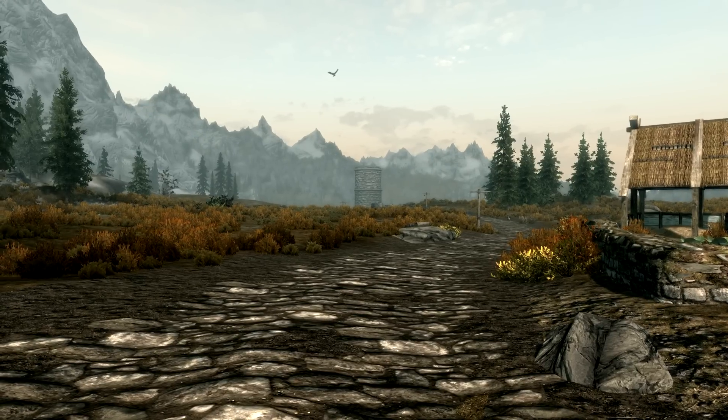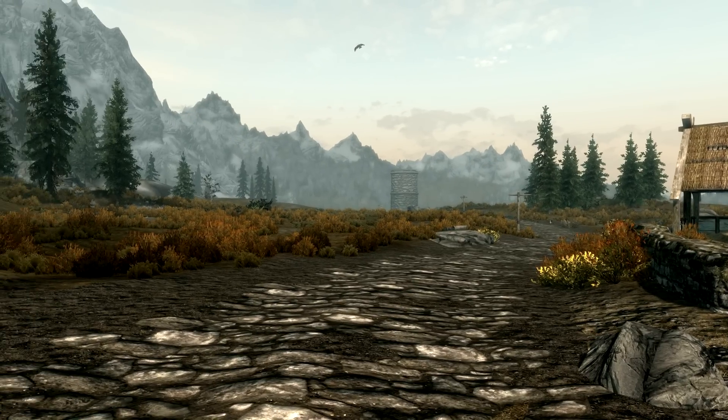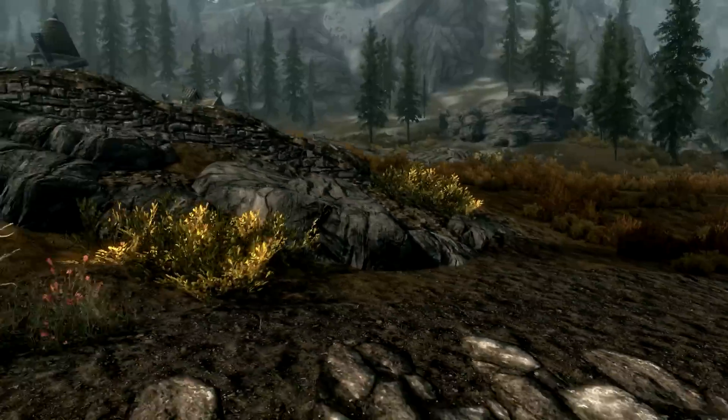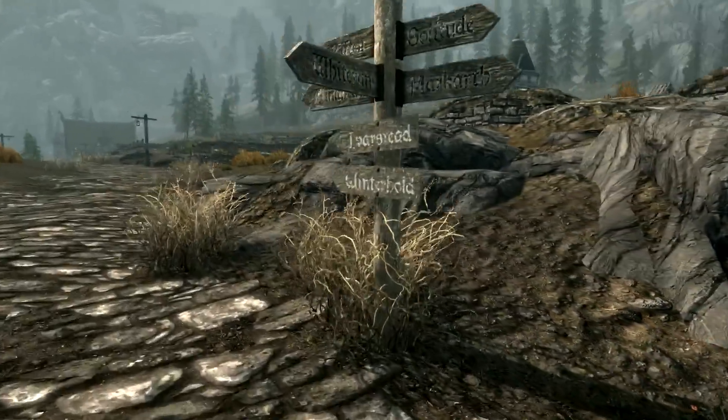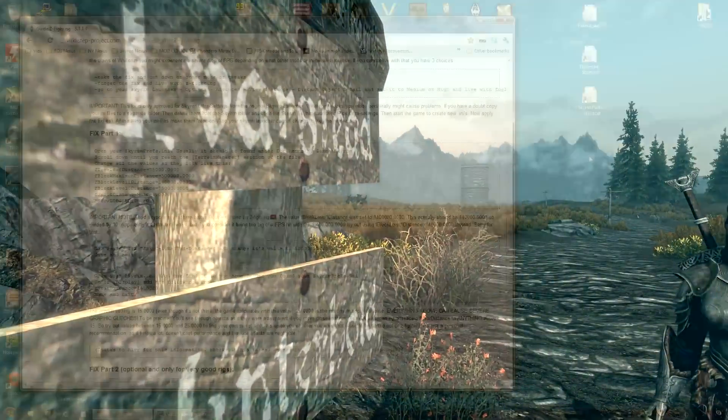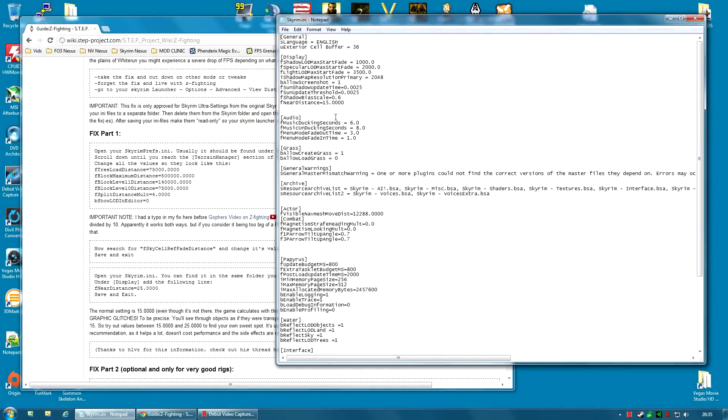You can actually increase that setting above 15 and increase it slightly to see if it improves the flicker without getting as much clipping as with 25. So that's what I'm going to try now. I'll open up the Skyrim.ini file again and change fNearDistance to 20 and try that. Save.